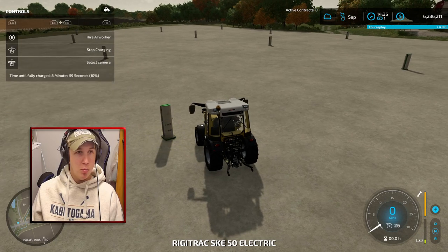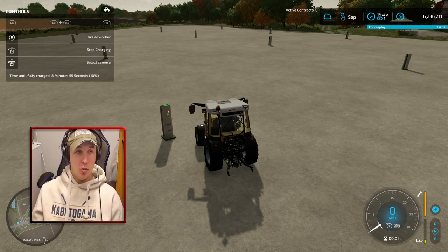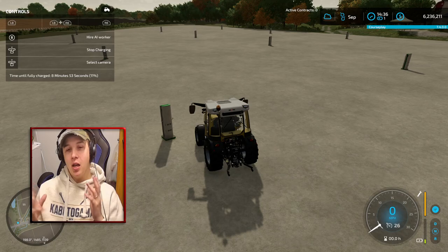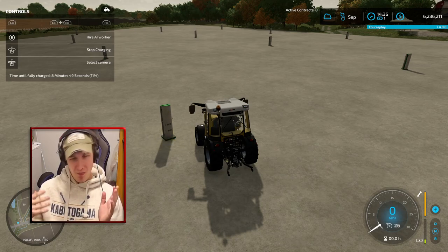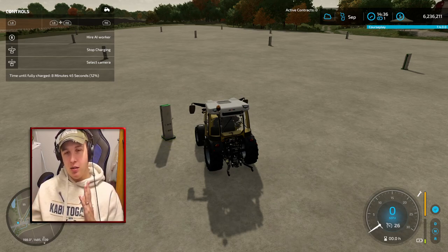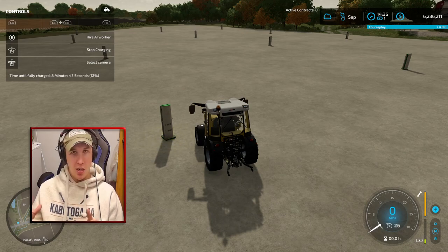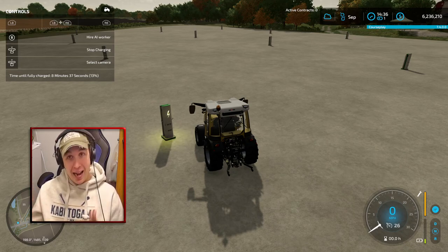Here you can see we are getting into the game. Let's get to our tractor, and now when we click our start charging button you can see we have a time until fully charged of eight minutes 55 seconds. It takes approximately 10 minutes for a tractor to charge. When you rejoin the game most tractors default to 10 charge and you will get charged fuel cost for that, but regardless this is the way to fix it.